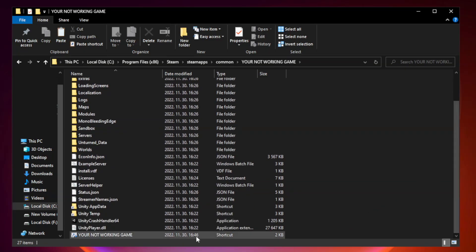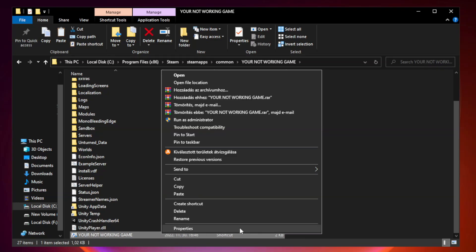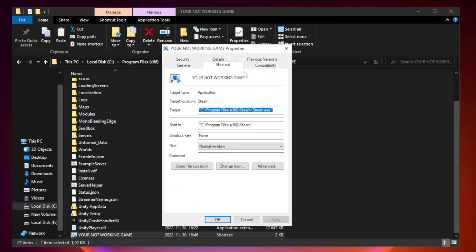Right-click your not working game application and click Properties. Click Compatibility.